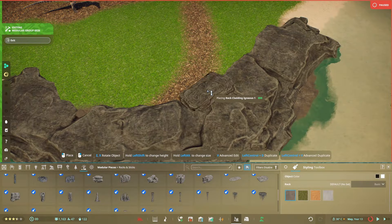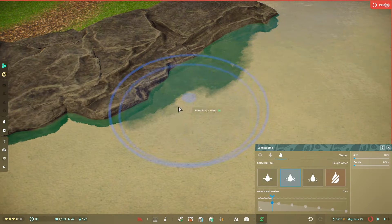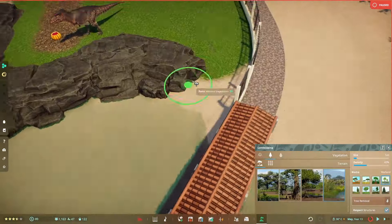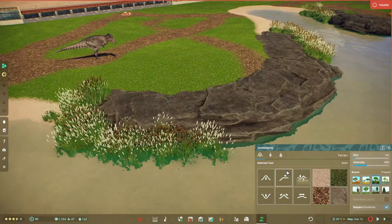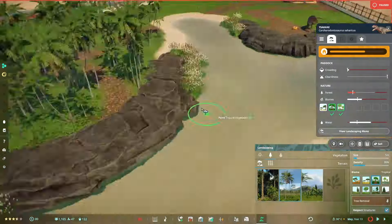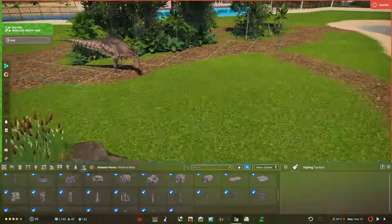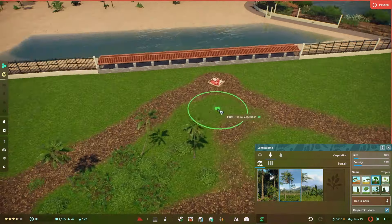It turned out looking nice in the end. This is usually the rock that the Carcharodontosaurus uses to get onto this little site. I go around adding water where I can, getting rid of excess rock, and putting down water plants since Carcharodontosaurus likes wetlands. I add some reeds along the edge of the rocks and then try to build up the environment in the enclosure.